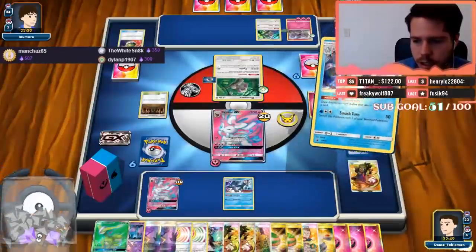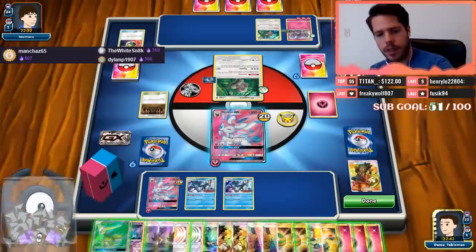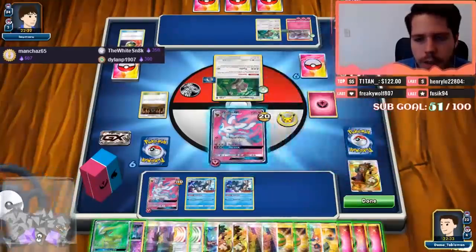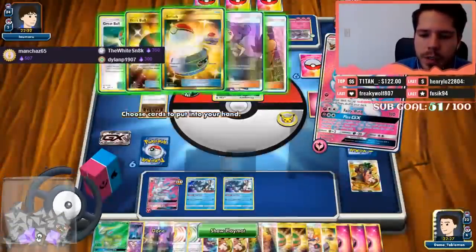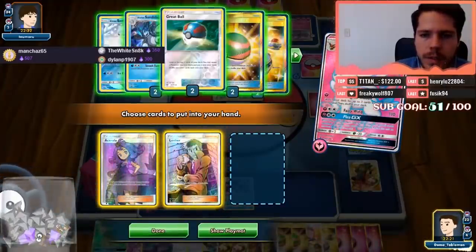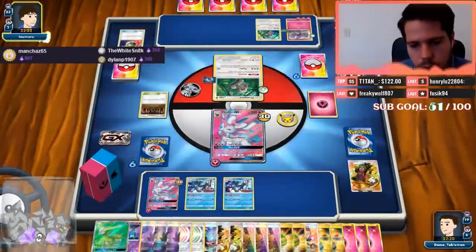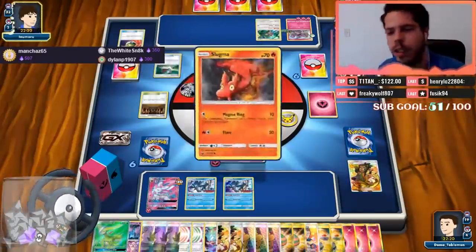Now we're getting eight extra cards every turn off of Hau plus double Slush Rush. Iceland is definitely another cool destination. 1-2-3 through 18 cards so far. I could Acerola — no, never mind, I already Haued. I have two Eevees priced, that could actually be an issue. Let's grab a Switch. Eight extra cards every turn is a pretty big deal — 1-2-3 through 21.